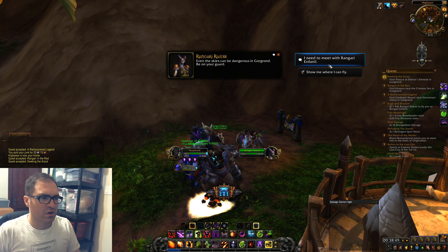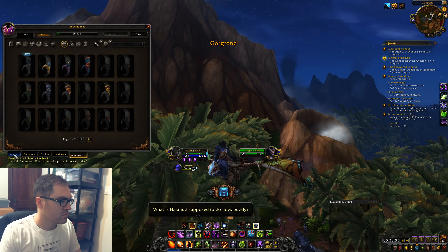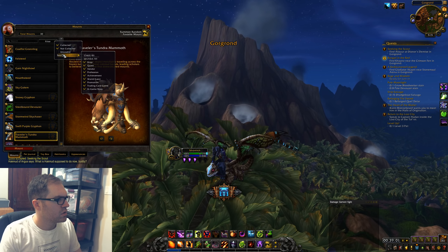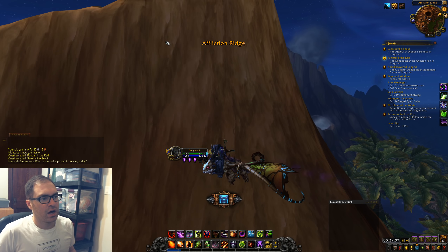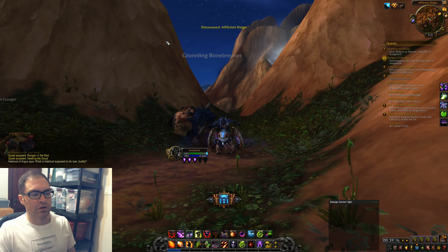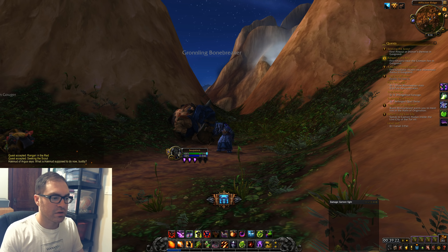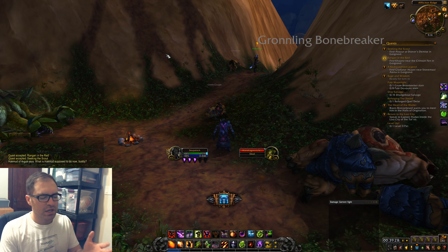I need to meet with Rangari Erdino. Also — I'm really tempted to boost an Alliance toon to 110 if this character isn't at 110 in time. During the pre-patch, I'm tempted to use my character boost so I can do the BfA pre-patch quest, get the mount, and see it from the Alliance perspective. I'm thinking about boosting a tank or a healer — probably a tank because it sounds kind of fun.